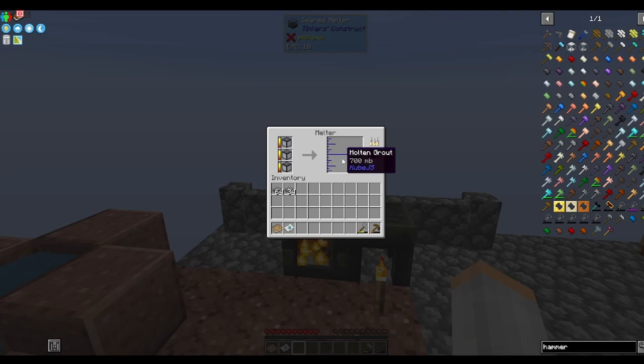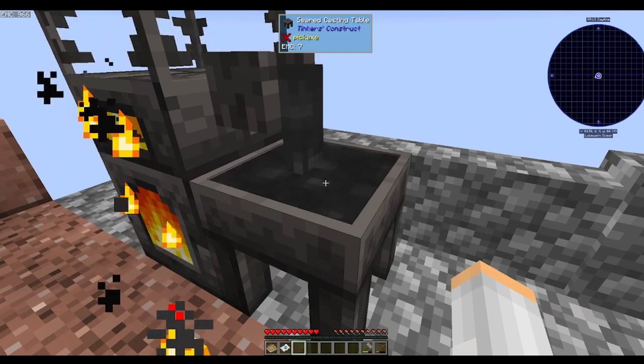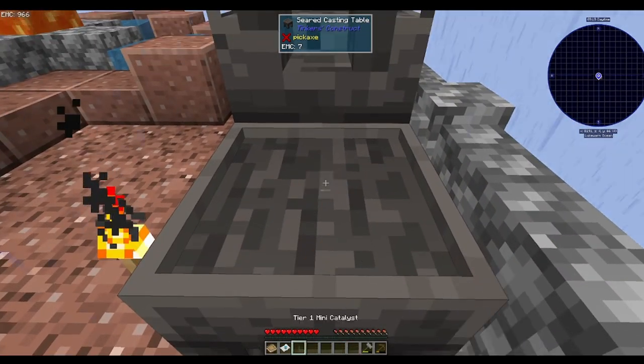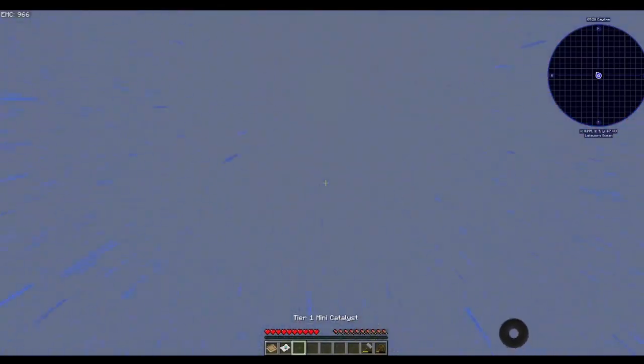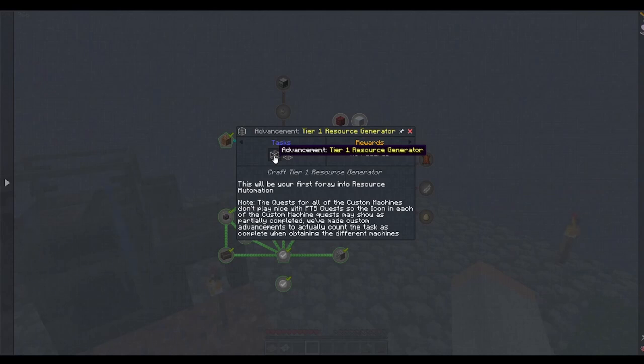One pane — pour it onto the empty casting table and watch it set. This has EMC as well. Oh no, it's raining. Can be placed in a tier one resource generator. That's the tier one resource generator advancement — this will be your first foray into resource automation. The quest for all the custom machines doesn't play nice with FTB quests, so the icon in each custom machine quest may show as partially completed.